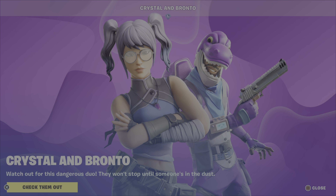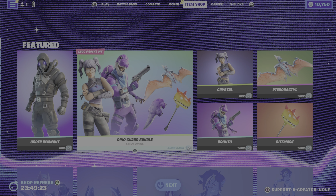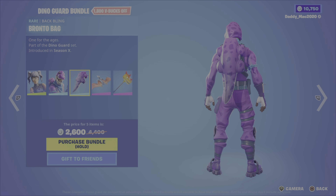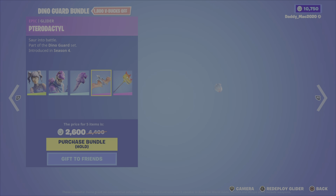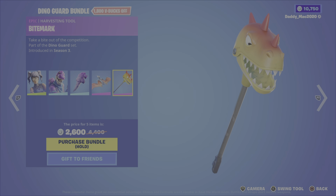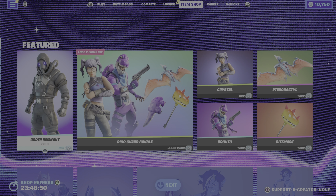As you can see, we have the Crystal and Bronto outfits returning to the item shop this evening. Let's take a closer look. First up, the Dino Guard Bundle. This includes the Crystal outfit from Season 10, the Bronto outfit also from Season 10, the Bronto Bag Back Bling — goes kind of well with that outfit — the Pterodactyl Glider from Season 4, which is a cool one, and lastly the Bite Mark Pickaxe, which is a little bit bizarre in my opinion — that one's from Season 3. It's $2,600 V-Bucks for the bundle, or you can pick up either the outfits, the Glider, or the Pickaxe on their own.